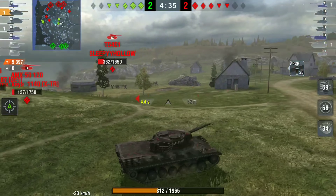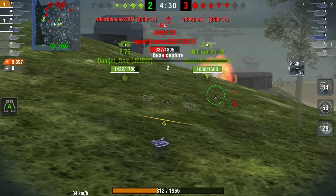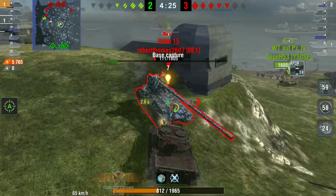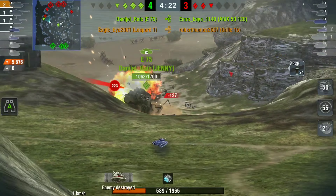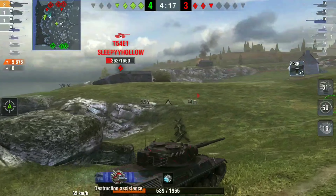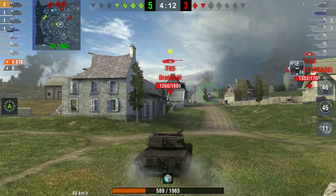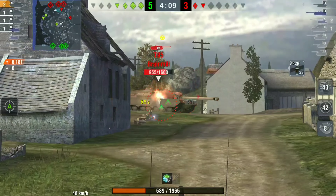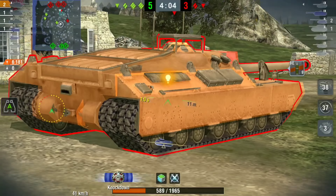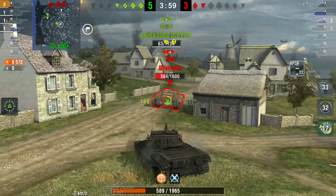He's already racked up 5.3k damage, which is crazy just sitting in this spot being aggressive. He can now rush the Grille — he just killed the enemy Grille — and he does go in for the ram, which is probably the wrong move. He didn't need to do it, as now he's probably a one-shot to the T95. But it's four against two, he's done 5.6k damage and he's not finished yet. Luckily the T95 just goes forward and he's getting shots into its rear.